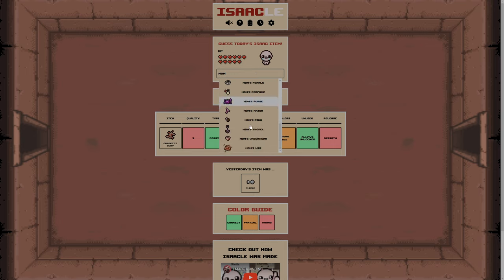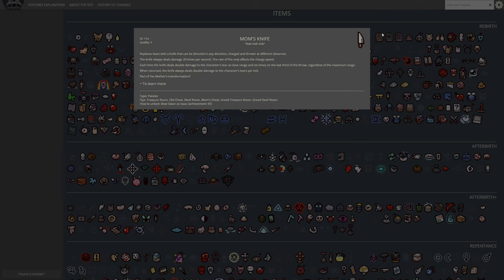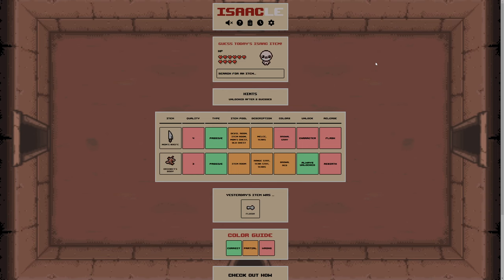Let's do Mum's Knife as our next guess. I'm hoping this counts as brown, but it might not. That's actually good, because now we know it's red and something else. Unfortunately it's a character unlock - I didn't realise that - but that's fine. So we can get rid of quality 4 as well now. We know it's not Flash, so it's either Wrath of the Lamb, Afterbirth Plus, Afterbirth, or Repentance.